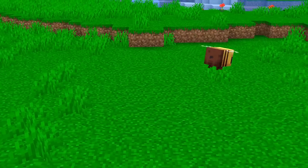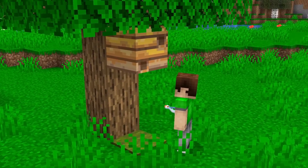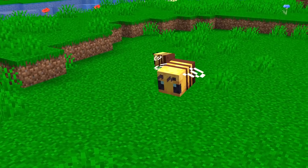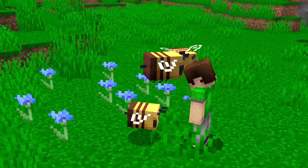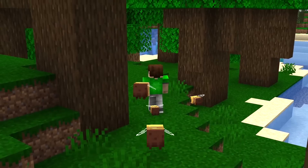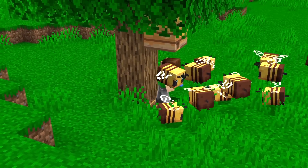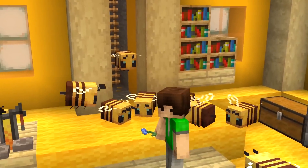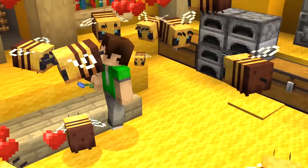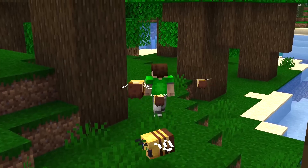Bees are the latest addition and hottest mobs of the block. Beehives can only house three bees, so if the hive is full, any other bees will just keep floating around until they find another home. This can be a good indicator of whether there are any other hives nearby. Find a beehive and breed the bees until the hive is full. Once you have a fourth bee, it'll begin wandering — follow it until it reaches another randomly generated beehive. This is where you can build your base. Whenever you need to find your way back, just breed a new bee and follow it all the way home.